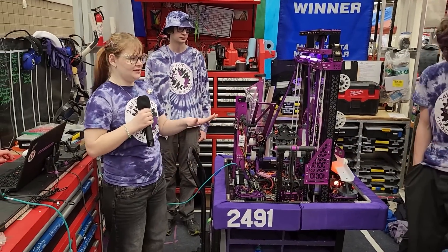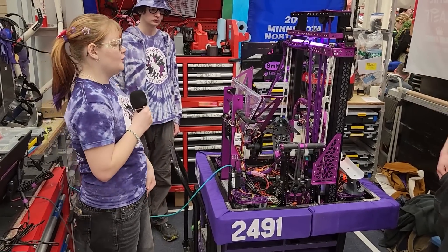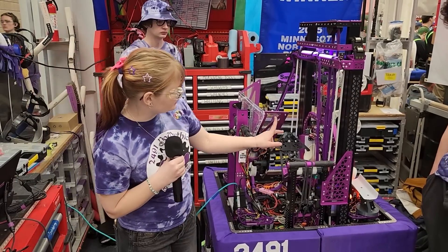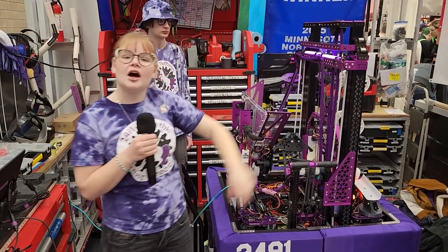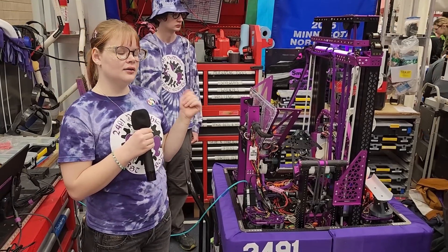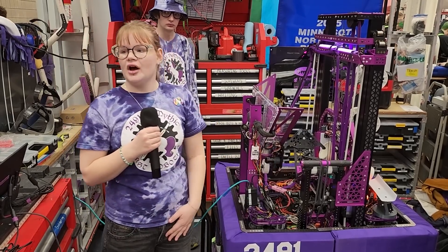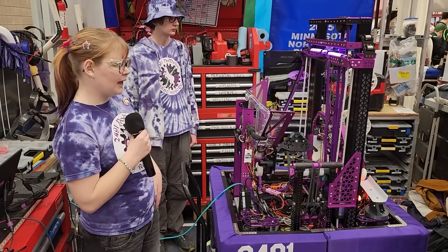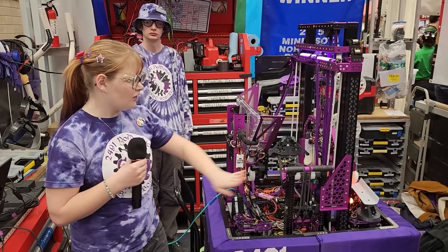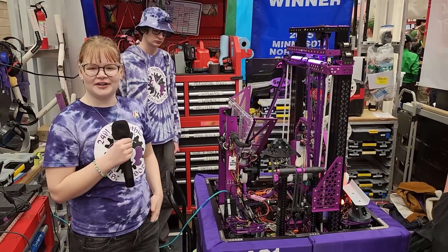To get our robot to where it is in this beautiful state, we have some sponsors that really help us get here. We have Quality Tool, which makes a lot of our parts — any of these cool or bent ones right here, they help us do those. We design all of them, send them off, and get them back looking great. Then we send them to Twin Cities Plating, which does all of our anodization — all the purple and black makes us look pretty. We also do some stuff in-house, like all of our polycarb and all of this pocketing on our X-Carve.